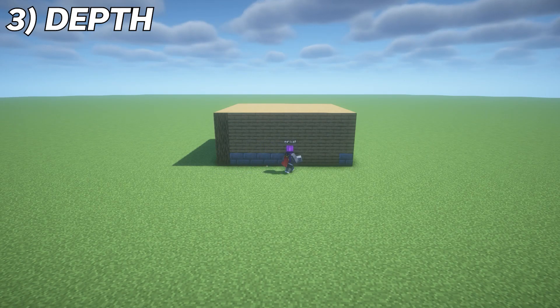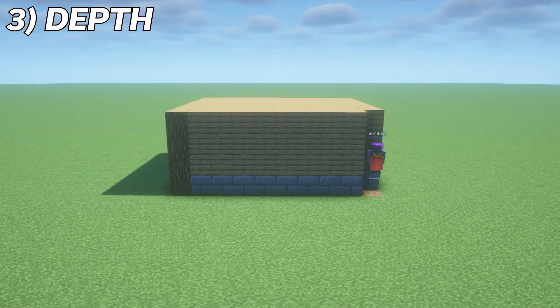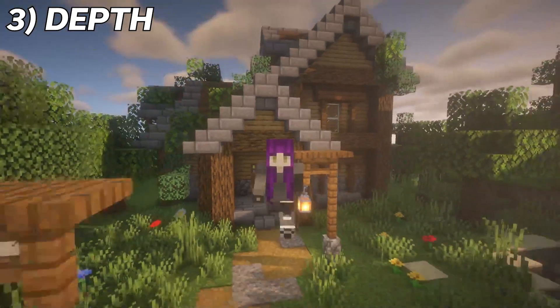Even though we have different types of blocks and colors to look at, this build still feels pretty flat overall. Something that we can do to help this is to pop out different parts of the walls or foundation to add a little bit of depth.